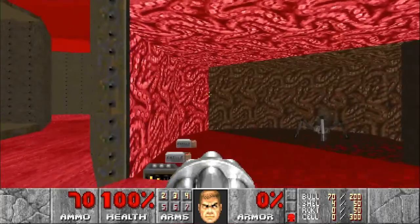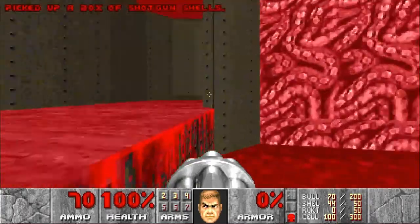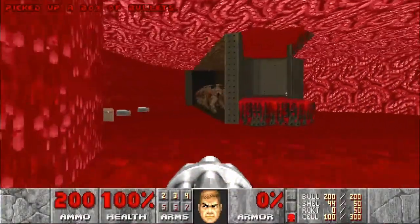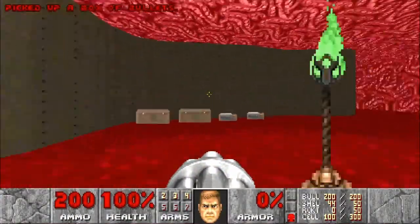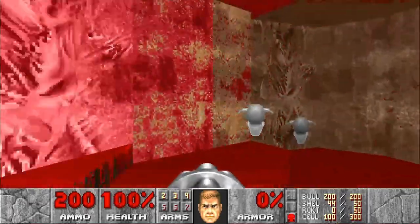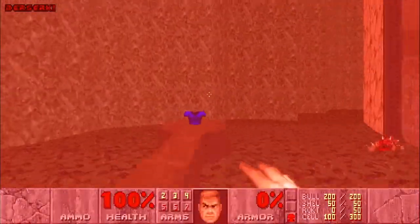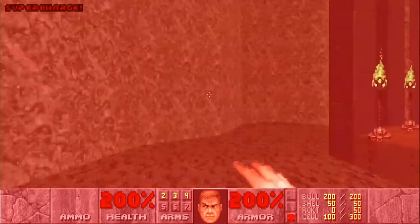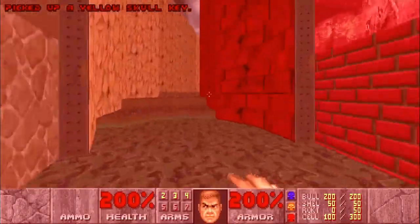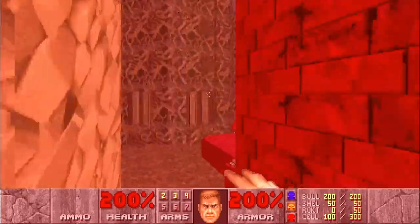For now we get this grotesque room — loads of intestines and blood and all that sort of stuff. We're going to ignore everything for now. There's a lot of barons in that corner and we don't have the ammunition yet. So what we are going to do is sneak past some mancubi and some alpha souls, grab ourselves the super shotgun, and now we can grab the berserk pack, the mega armor, the supercharge, and also the two other keys. We've got all keys now and we can go to the blue door and the yellow door areas.